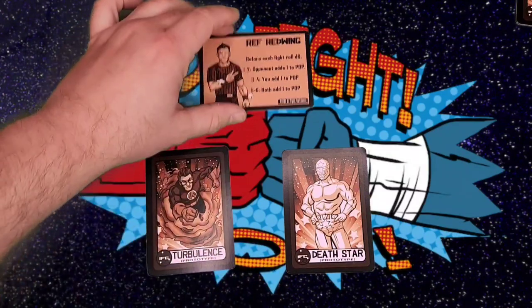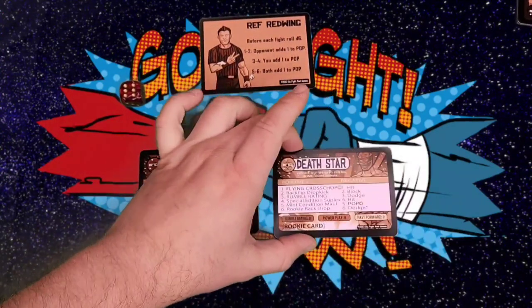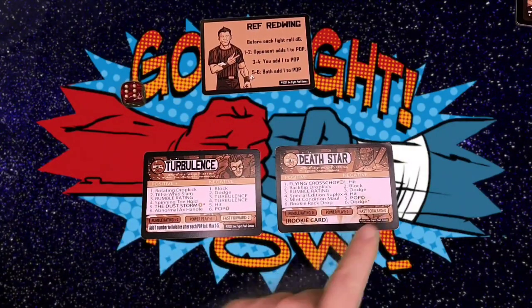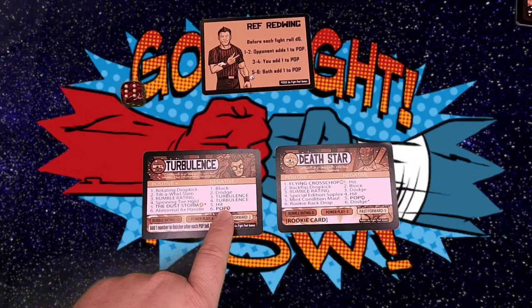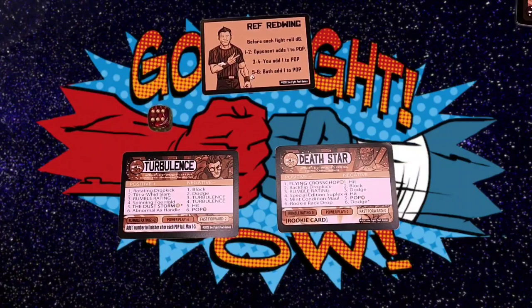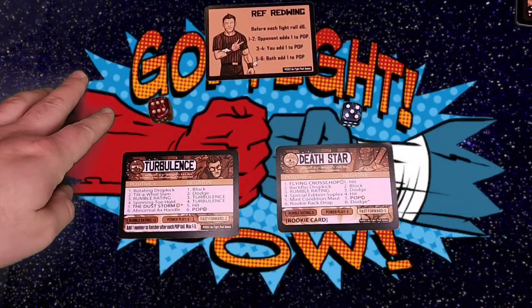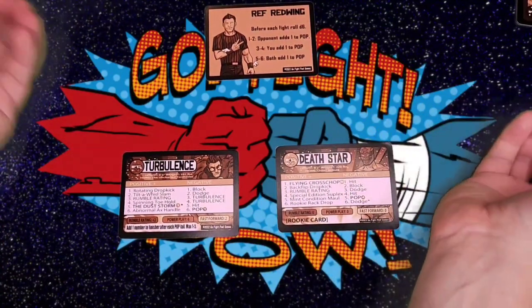Both fighters will get a one added — so that makes Death Star pop four and one, and Turbulence a one and one. To make it easy I'll just say one and two. But technically you could roll the one twice. That's probably going to make this fight go a little faster. Turbulence is going to be the red die, Death Star the blue die. They're going to roll for initiative — both roll a one, neither has a fast forward for that. They both roll a six — and now we have some difference. Death Star won the initiative roll, so he's going to start on positive.